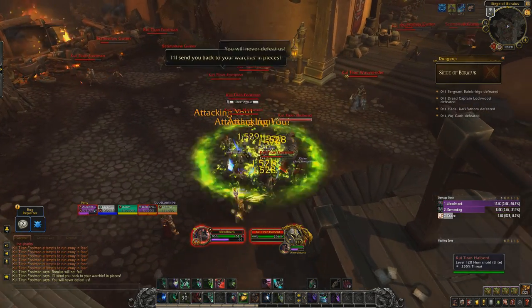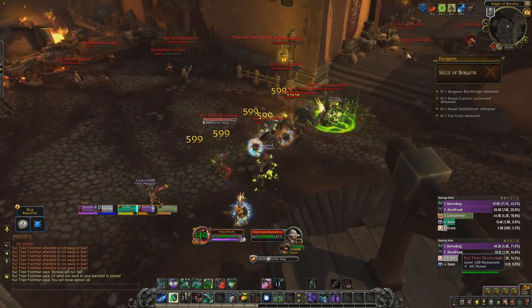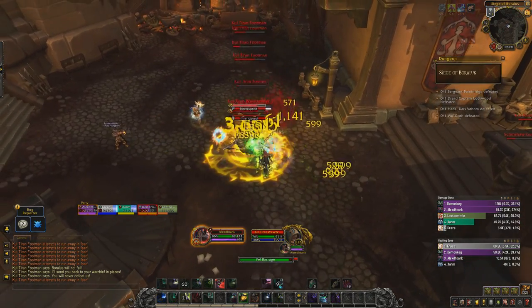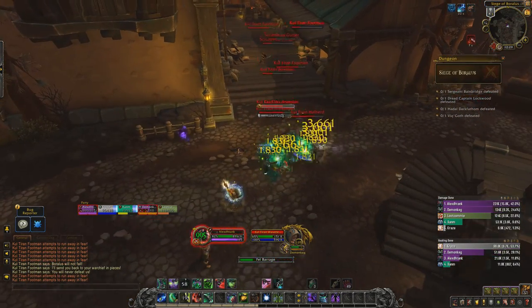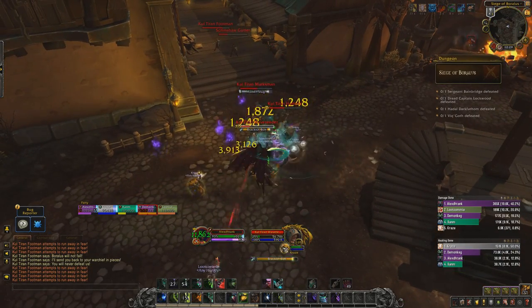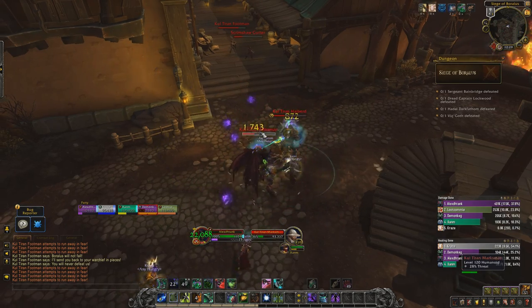Wavetensers will cast Brackish Bolts at people, dealing a small amount of damage. You can kick this, but make sure you save an interrupt for the Watertight Shell. This will buff all nearby trash for 10 seconds, reducing their damage taken by 90%, and when the debuff expires, they will deal damage and stun all nearby players. If you do not kick the spell, just make sure you quickly purge the buff off, as this will not trigger an explosion.